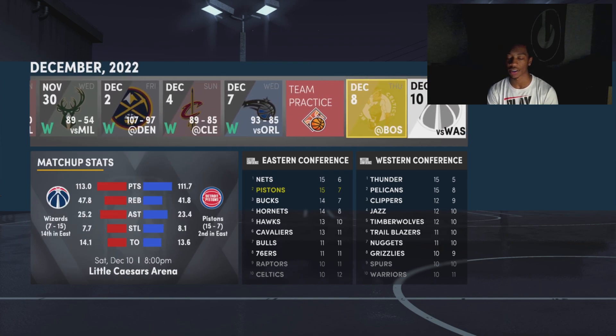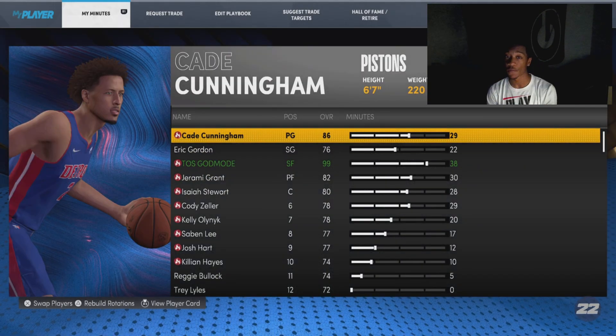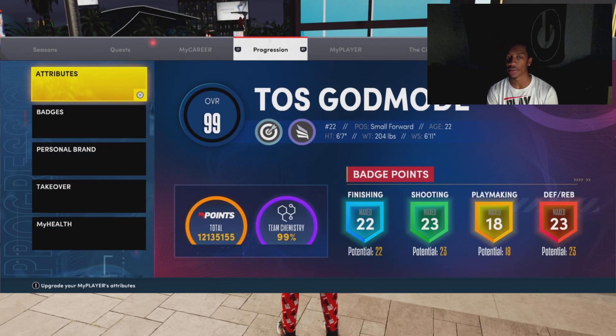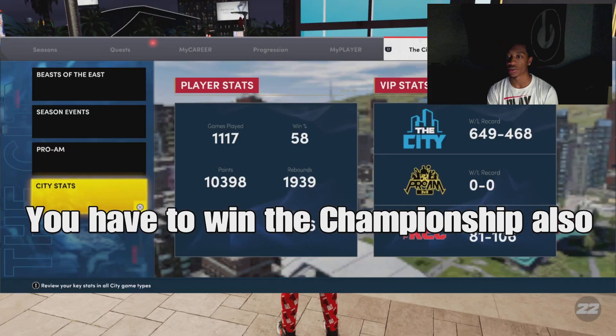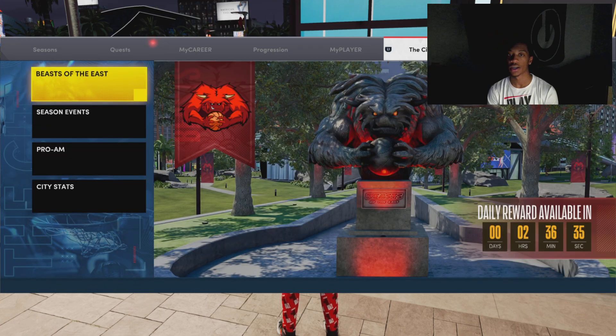The next step is you have to play MyCareer games. People say 45, but I played around 45 MyCareer games and it still didn't work — and I won the championship. So I'm just gonna cap it at 50 you guys. Just play 50 MyCareer games, sim them to save time, and that's the simple story right there.